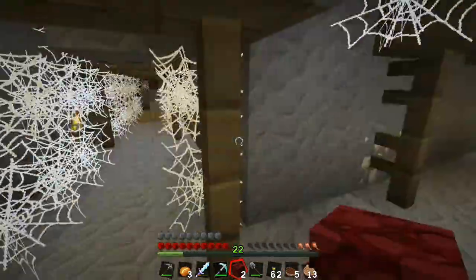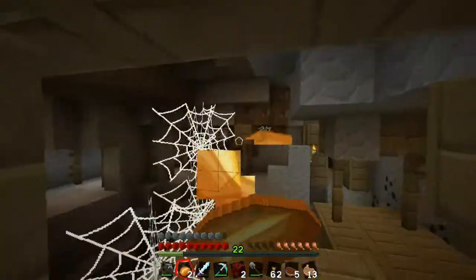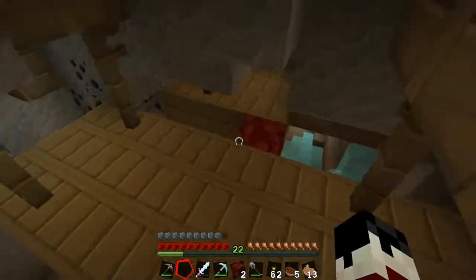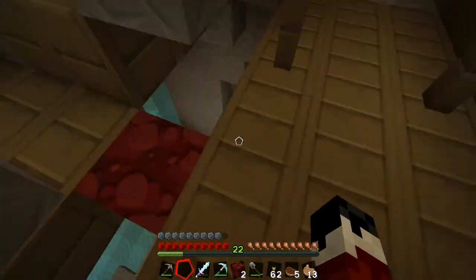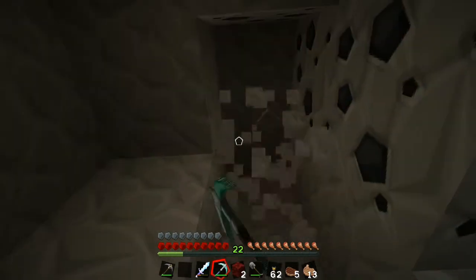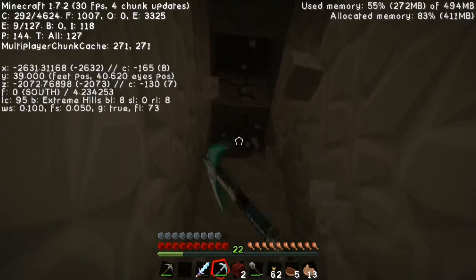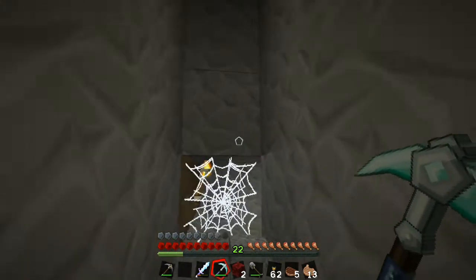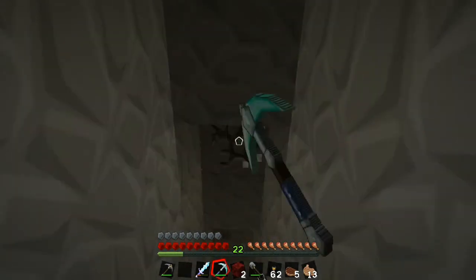So what I'm going to do is pick an easy area near the portal and start digging up. It says we're in extreme hills right now. The portal is pretty much right below us, so I'm going to dig from here and just dig up. We are at height 39, so we're really not that far down.